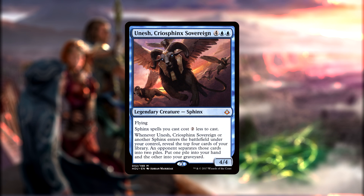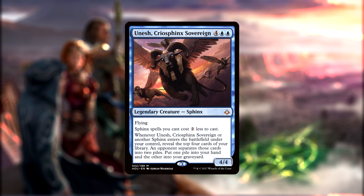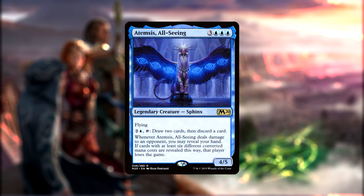While Unesh is great, he's not actually the deck's commander. Despite being the deck's commander. See, our secret commander, hidden in our 99, is Atemsis, All-Seeing.